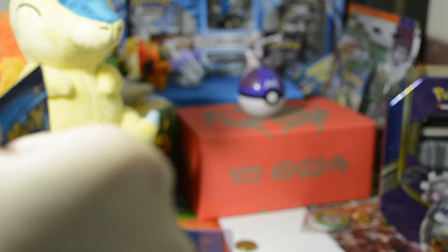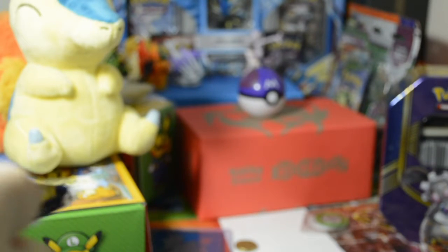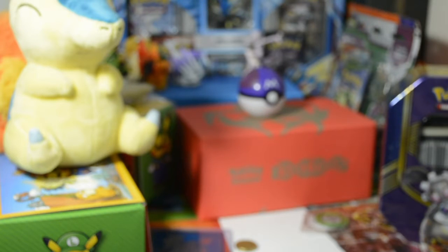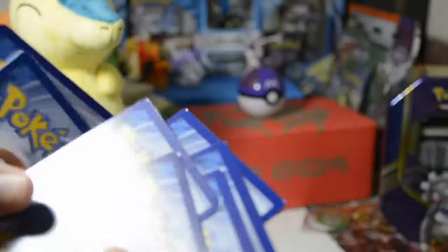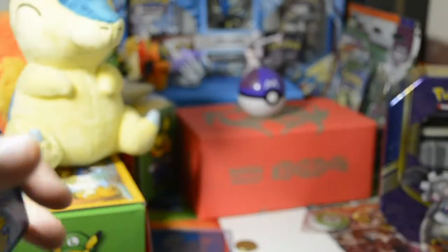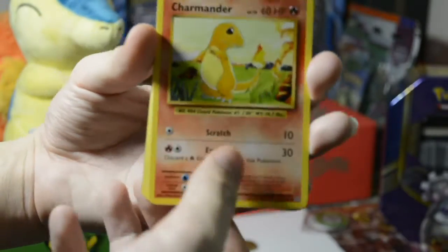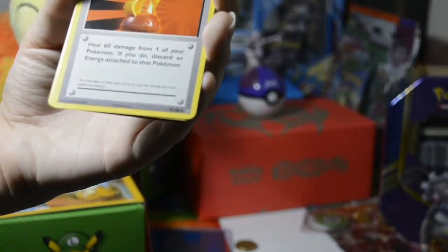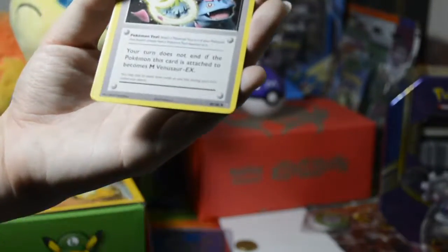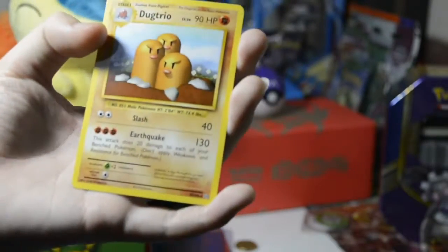Okay, next pack of Evolutions, which we'll probably not get anything good from. Remember, if you want the code cards, the question is at the end of the video. Three from the back, two from the front - and that is well damaged. We've got a Pikachu, a Psychic Energy, a Charmander, a Diglett, a Venusaur Spirit Link, and a Raichu.